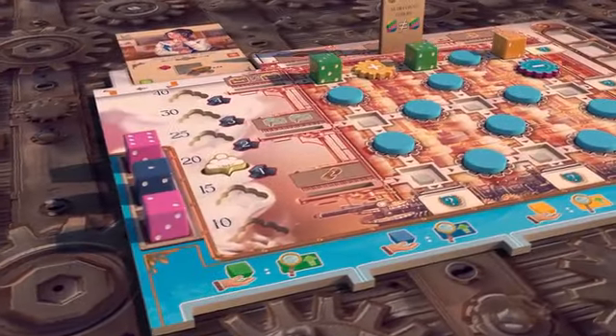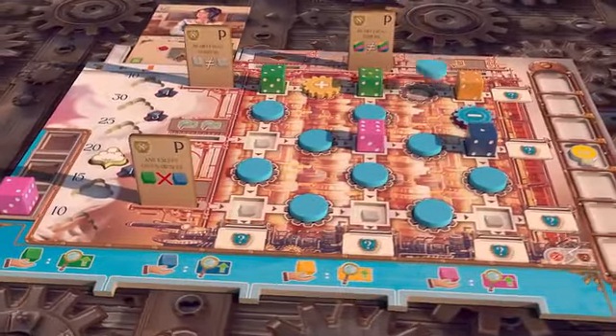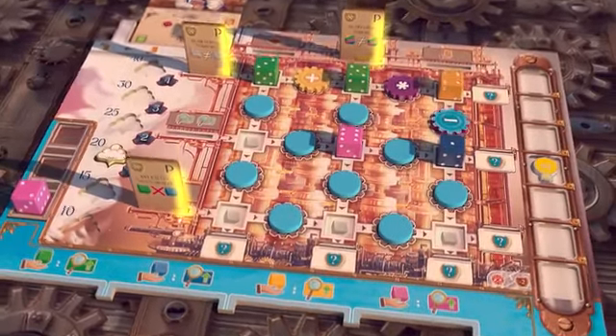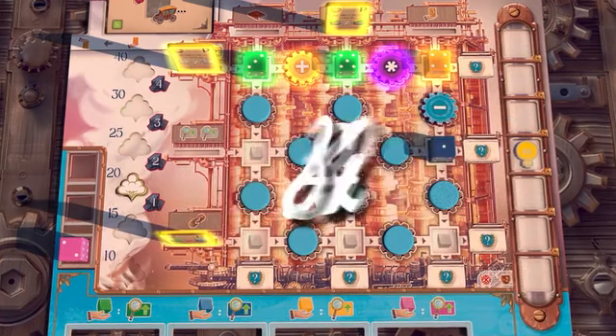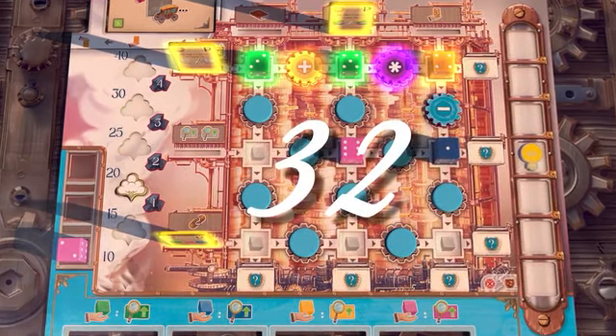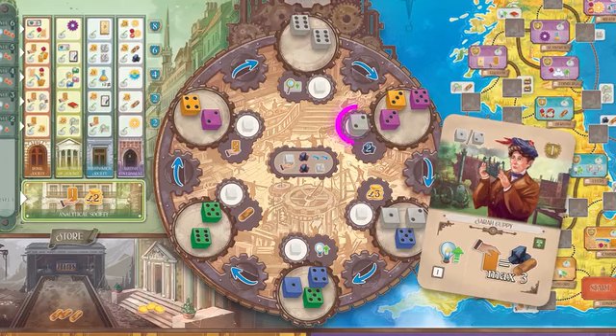Draft dice from the central workshop and add them to your player boards, physically building your prototype. Then run programs to score points for completed rows and columns using the modifiers on gears placed between them. Choose between workshop turns, in which you push dice out of the roundel,